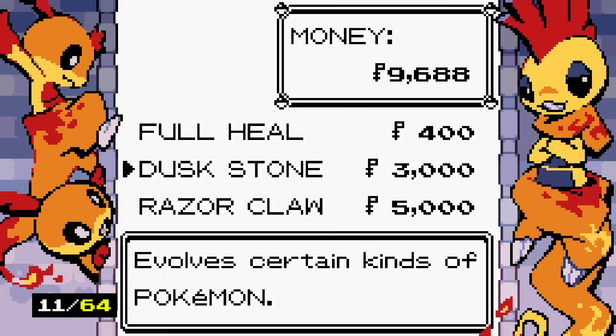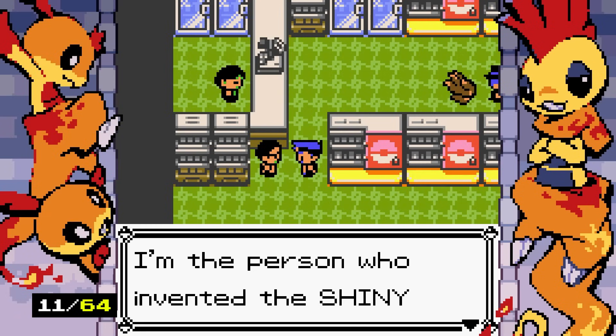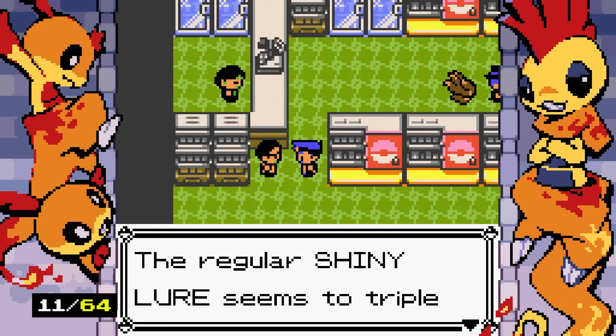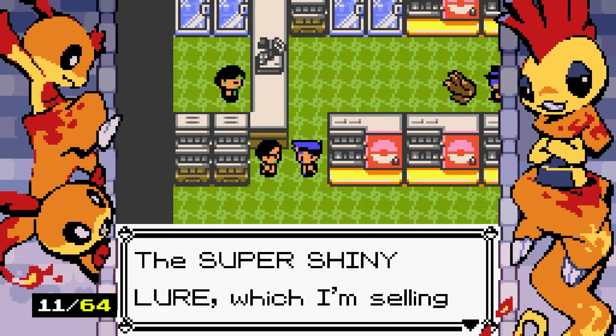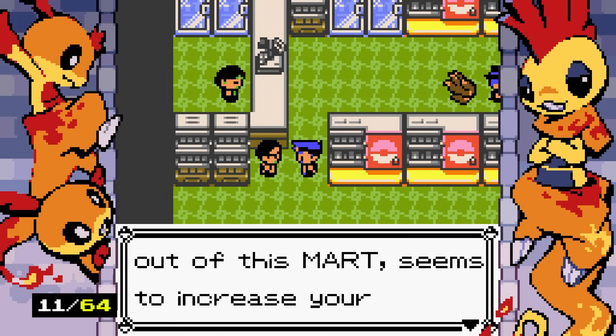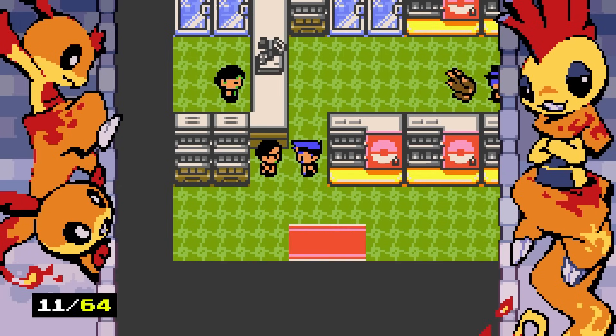We buy more shiny lures. The inventor of the shiny lure explains that the regular shiny lure triples your odds of seeing a shiny Pokemon, while the super shiny lure, available in the Poke Mart, increases your odds by 12 times. We should probably be using the super lure!